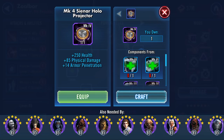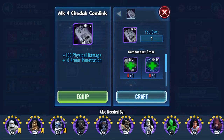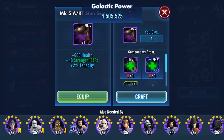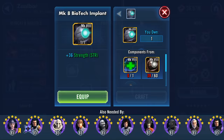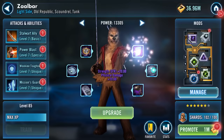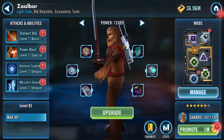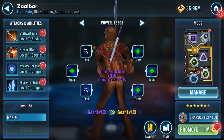Mark 4 pieces now — farming through for gear level 11. Working through the counts, picking up what's available: 2, 2, 2, 5, 2, 4, 5, 6, 5, 5, 6, 5, 6, 6, 7.